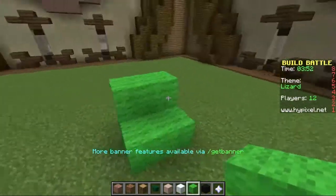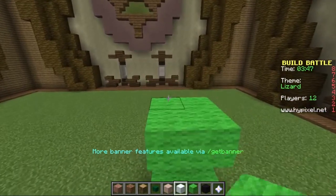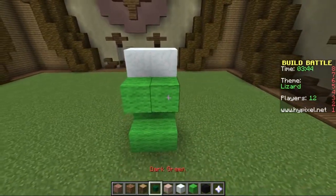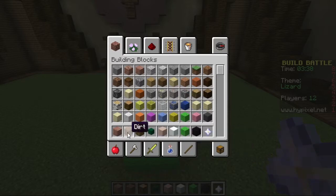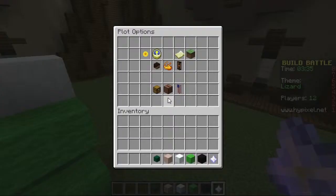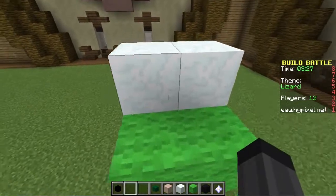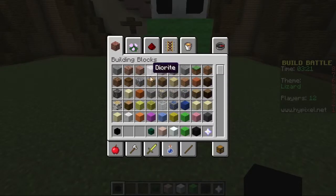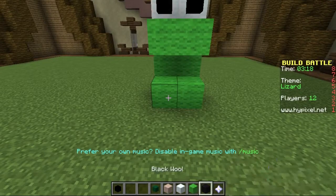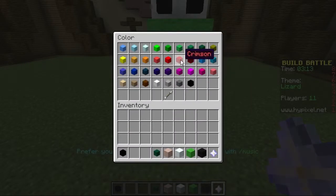So we'll make it two squares across and two squares along. Okay so we're going to need... just get rid of them so we have more space. We're going to need some small black blocks for his eyes. Maybe white ones for his teeth or red ones - we could do like a red little tongue.